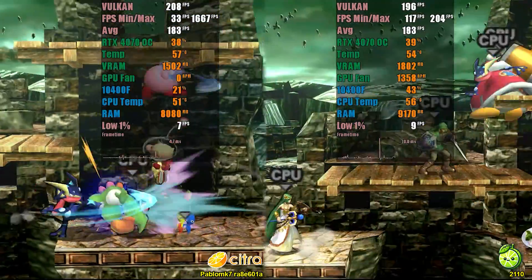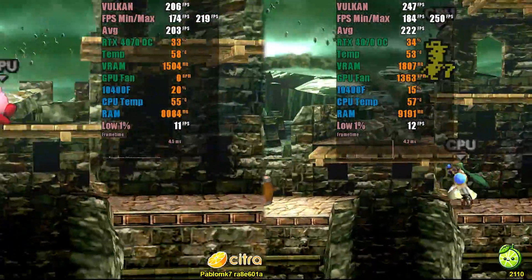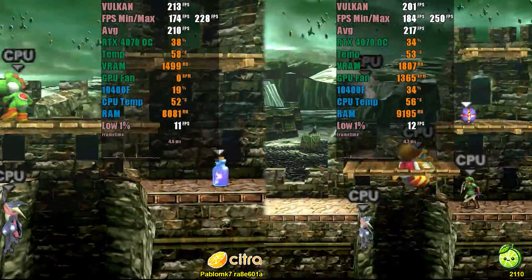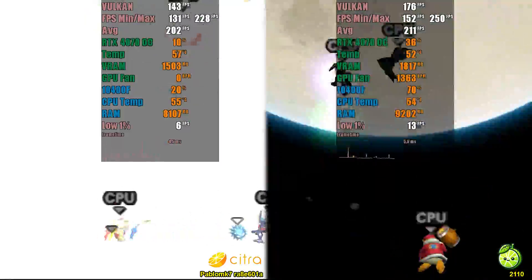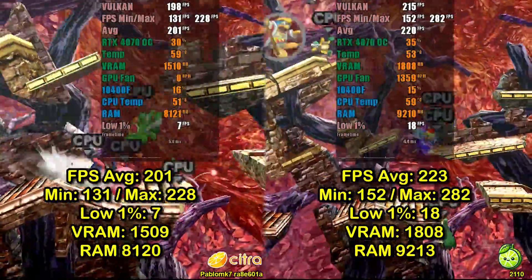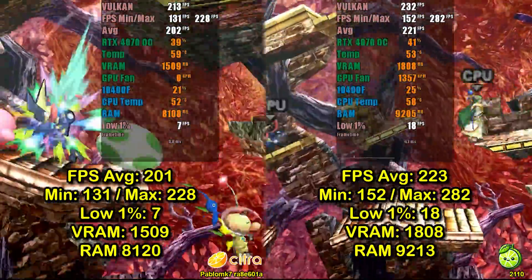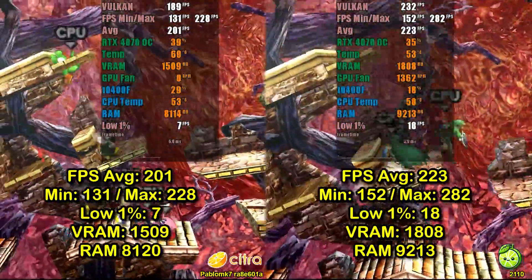Finally, we left Super Smash Bros. for last because it's the game that requires the most shader compilation. We chose a chaotic stage with four CPU-controlled characters, and again Lime 3DS stood out, with an average of 223 FPS versus 201 FPS from Pablo's fork. Previous versions of Lime 3DS had issues when using a resolution other than the native 3DS resolution, but this has been fixed, and now the performance even exceeds that of Pablo's fork.